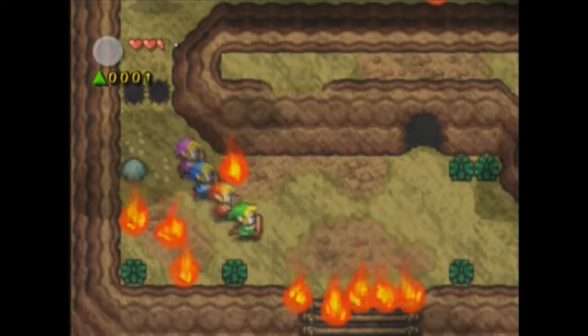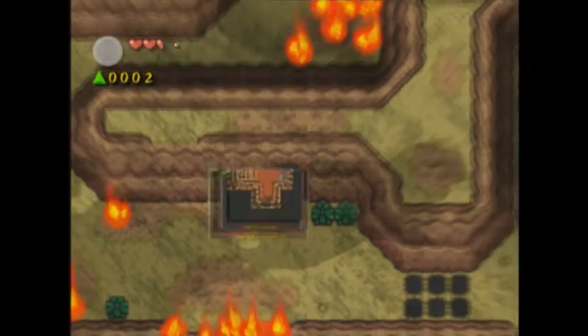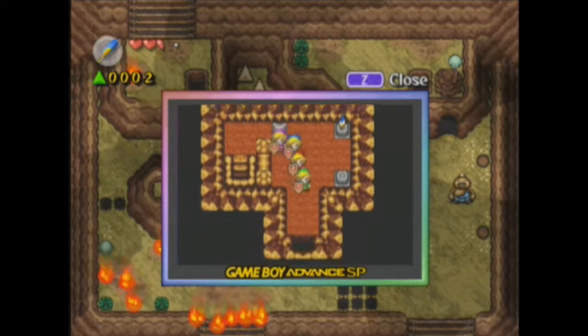What happens if we fall down there? What's this for? What's that? What are these? Maybe we get more pots here. Or we get the rock's feather. There you go — that works too. What happens if we push this? Nothing. Alright, good to know.